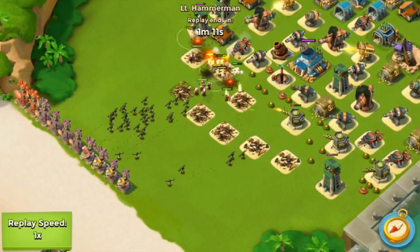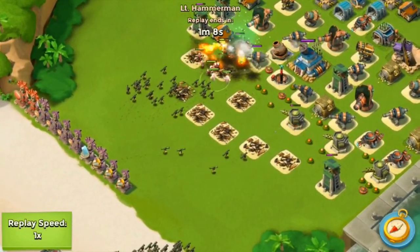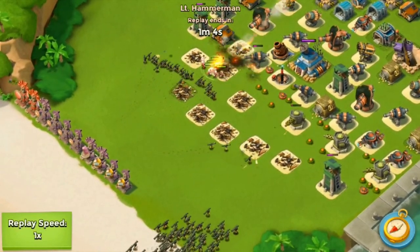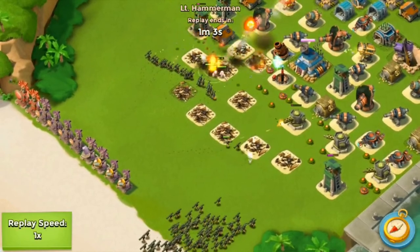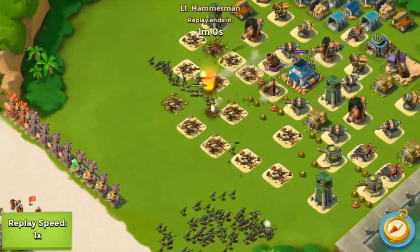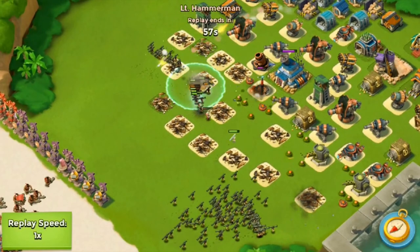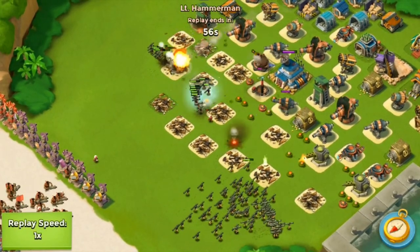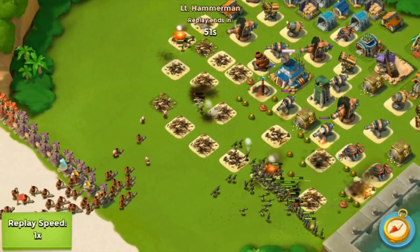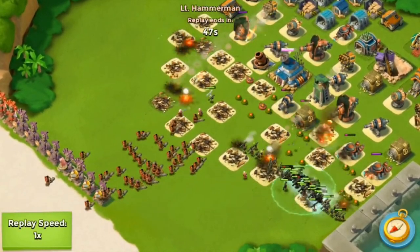He sends in all these troops — it's getting a little dicey just because there's so much firepower on the HQ and everything. Zookas are coming in and these medics are acting as a tanking force. But the Zookas don't have any heavies in front of them, so once the medics die they're all gonna die. The medics all died — the rocket launchers are hooking on and this is getting very dicey.